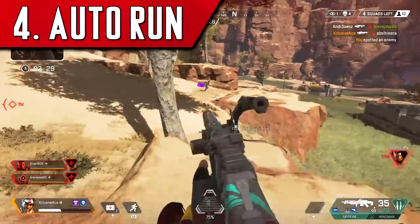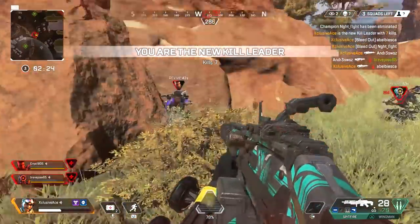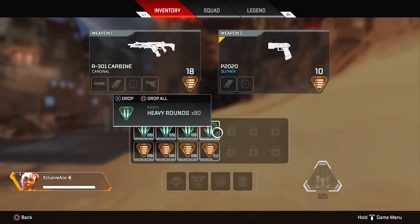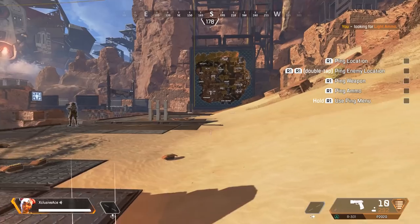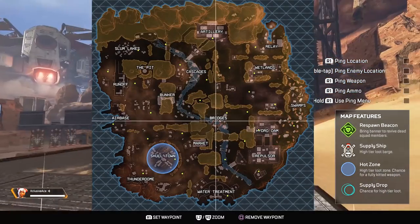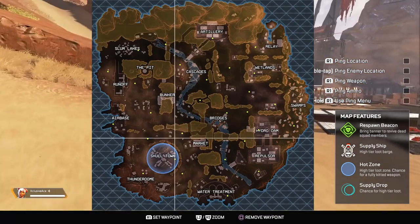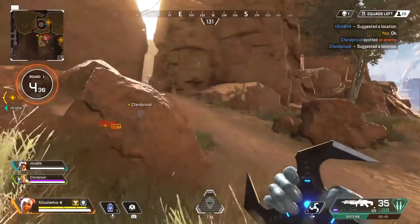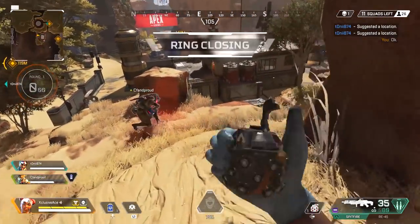Something a lot of people don't realize is you can technically auto-run in Apex Legends, even on console. All you have to do is while you're at a full sprint, open up your map or your inventory. As long as you were sprinting when you opened it, your character will continue to sprint in a straight line. This allows you to manage your inventory on the move — for example, dropping an item for a teammate without stopping. Just make sure you point your character in the right direction before opening it.